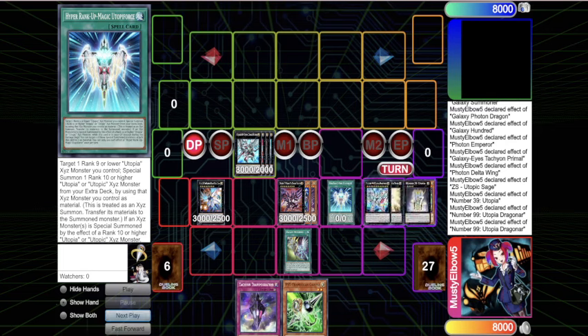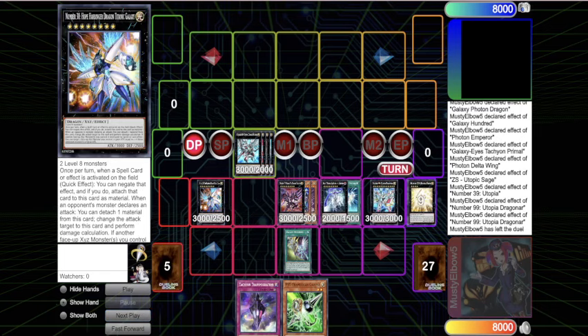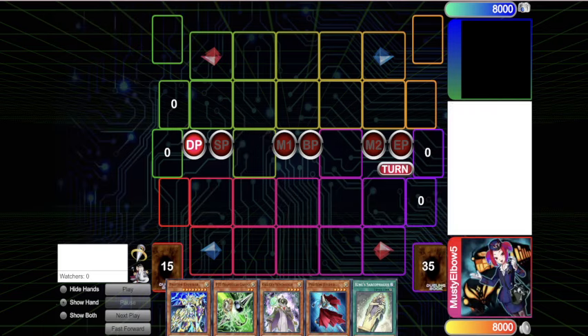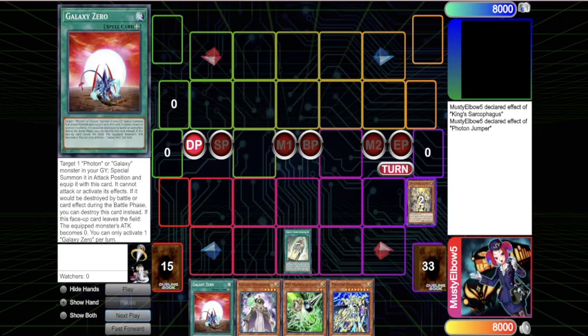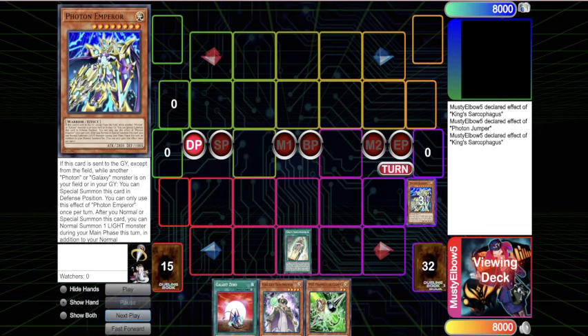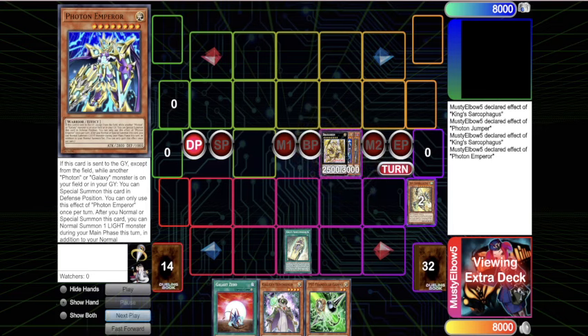Two omni negates with Lancelot and Tachyon Dragon, Hope Harbinger, and a monster negate - very evenly spread interruption. You also don't lose to really big cards. If you just open Sarcophagus straight up, that's also good. Emperor feels kind of bad in hand normally, but with Sarcophagus it's really not a problem. You send the Amnesty, grab Galaxy Zero - you don't need Galaxy 100 since you opened the Emperor - then send another body triggering Photon Emperor since you control that light in the graveyard.